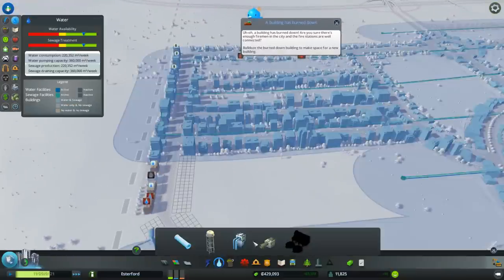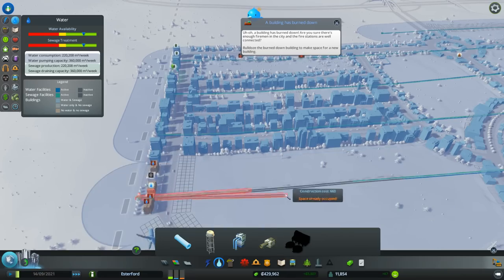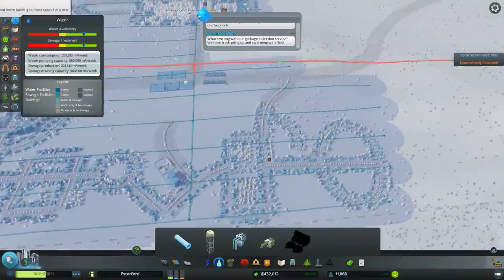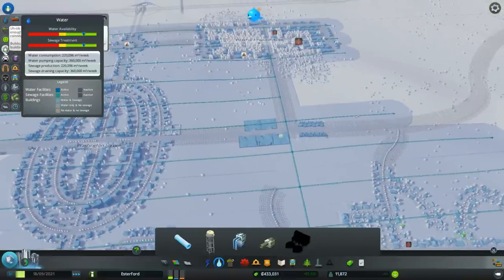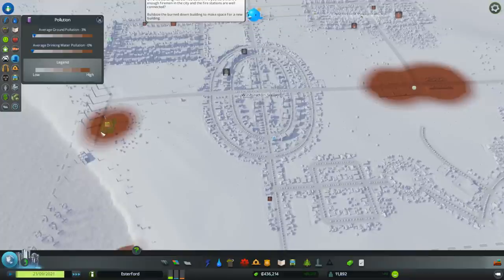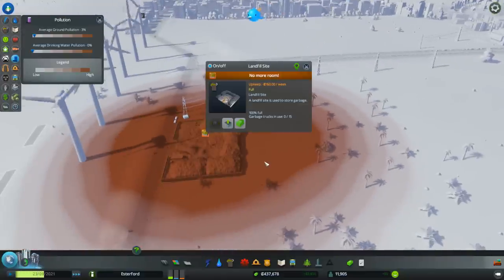We've got a few houses without water over here - let's extend this out. There we go, dealt with them. Anybody else not got water? Say now or forever hold your peace. Everybody's cool. Now, pollution - we've got the pollution where we've got the incinerators, and also a couple of landfills down here. Just one landfill - we'll put an incinerator in down here because we want to start replacing these.